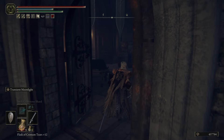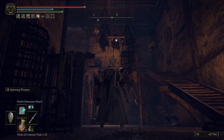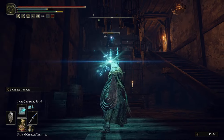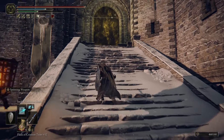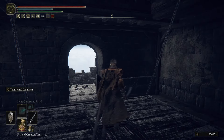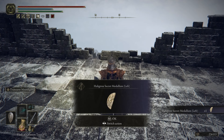From the Castle Sol site of grace we're going to head to the boss — it's pretty close by. In this room, kill these guys quickly because they'll call a bunch of ghosts, which is really annoying. There's a second one up here as well. Once you're through that room it's onto the boss. Past him, up the elevator, and sitting on the ground will be your left half of the medallion.